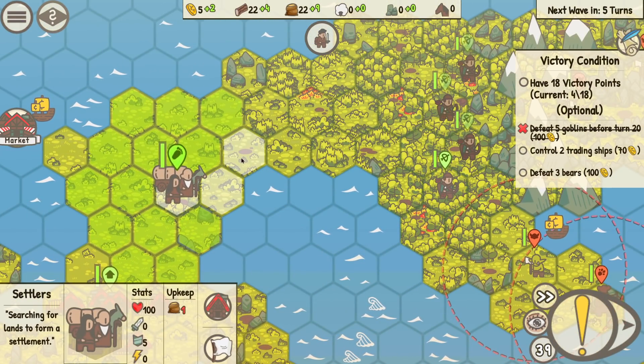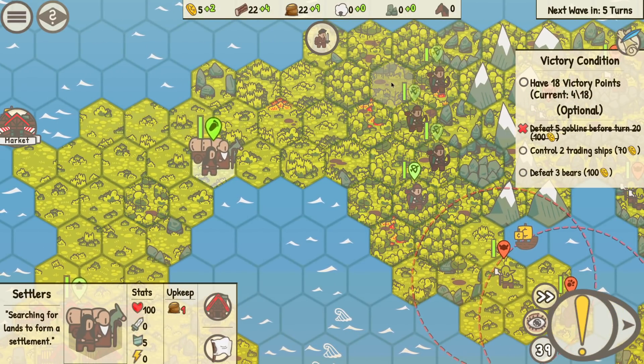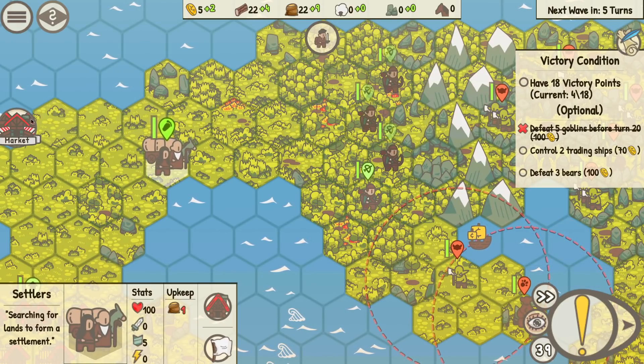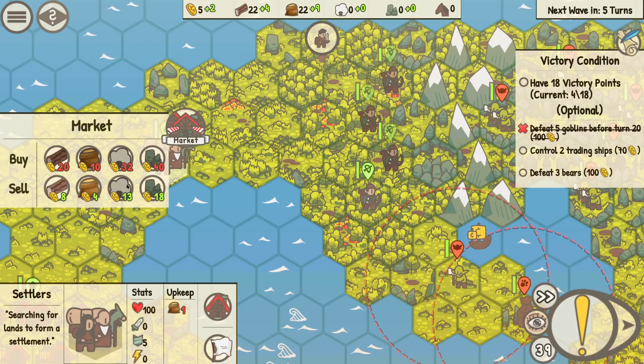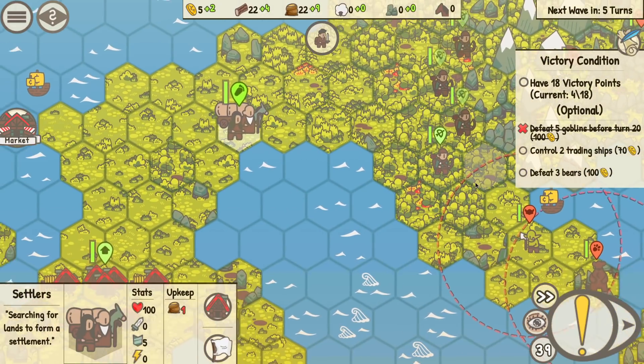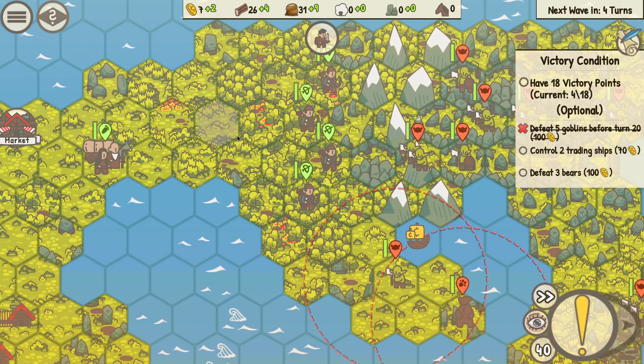I'm going to put you settler on the edge right here, maybe right there — just for a whole bunch of wood. We can always buy stone — it's expensive, 40 gold for 10 stone — but we can always do it that way rather than worrying about getting a town up there.